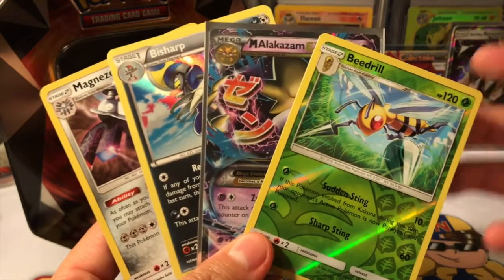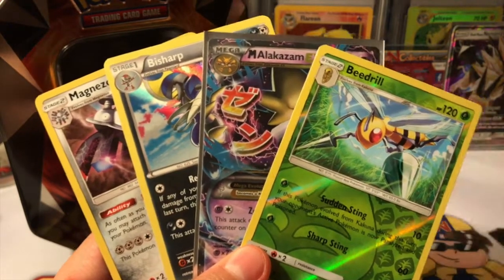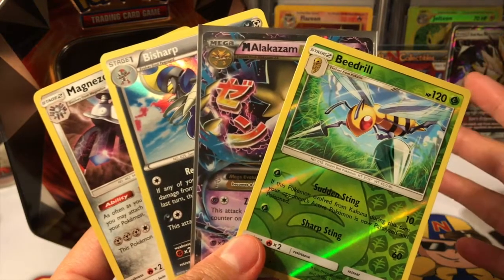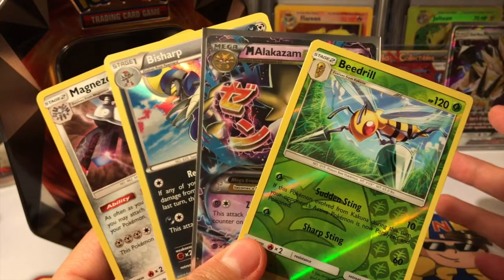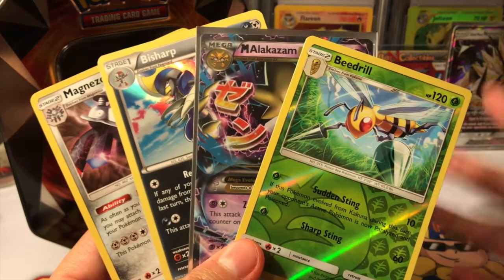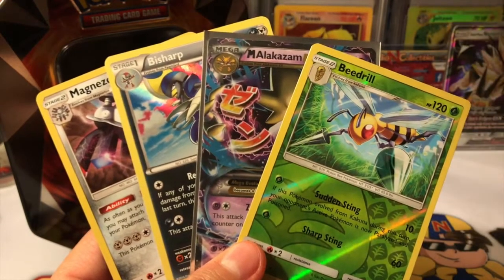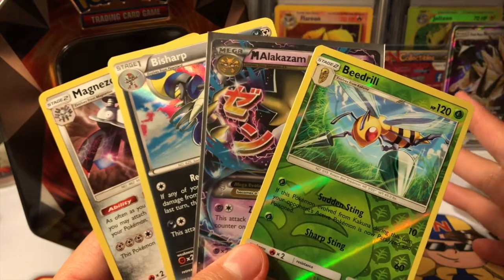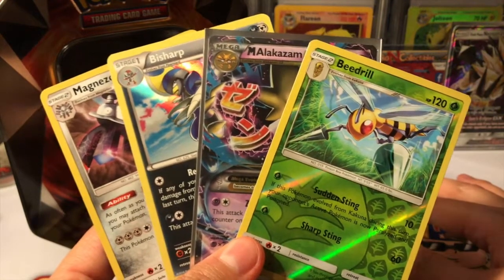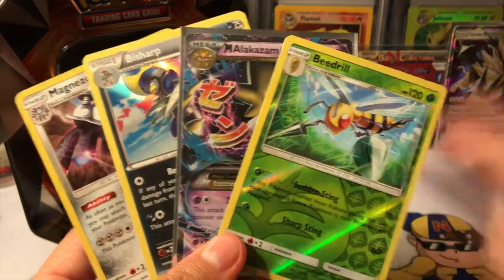Big and Collectibles really hooked us up. If you're looking, I think they have a few more tins left. For a good price, definitely go to bigandcollectibles.com — they're probably selling out very quickly since they always have a limit on what they sell, so go there as fast as you can. Let me know in the comments what you've pulled in your tins. Talk to you soon, bye guys!